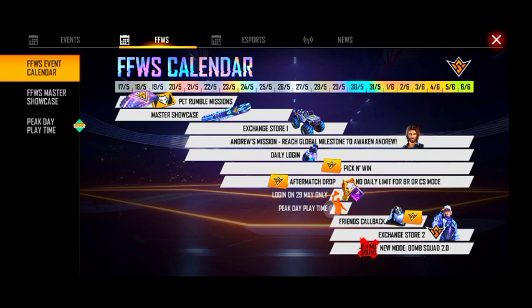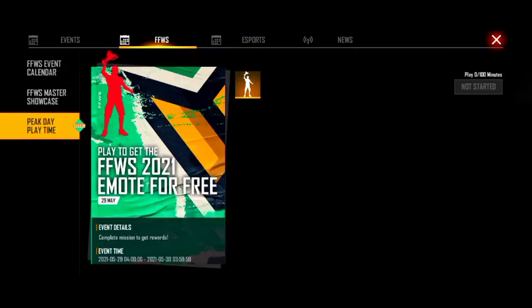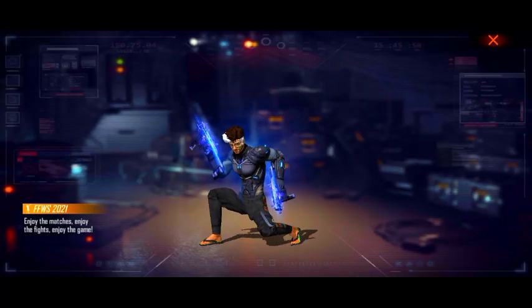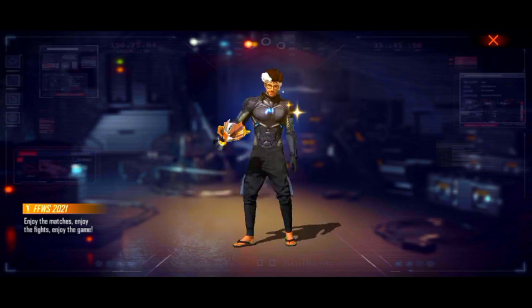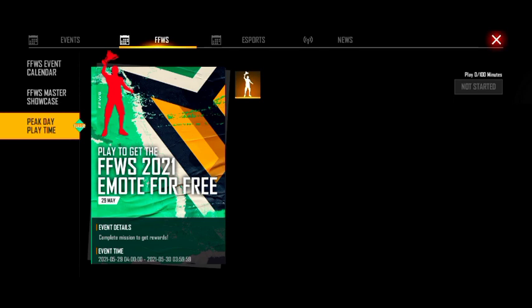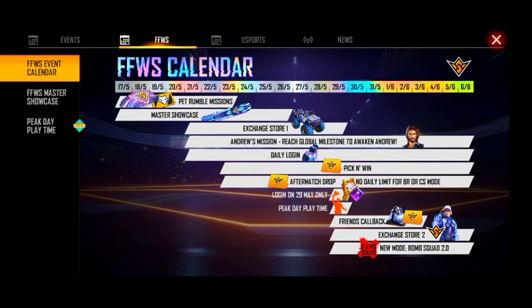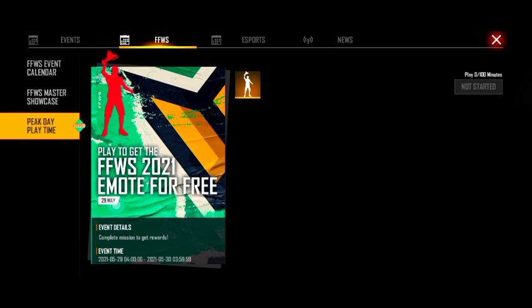We will be able to create a free day playtime. On for free, we can see that this is the Free Fire World Series 2021 emote for free. We can see Free Fire World Series — we have 100 matches, and we can see that it will be free.